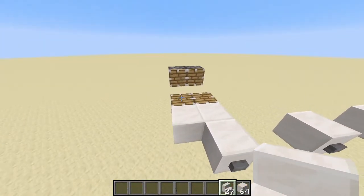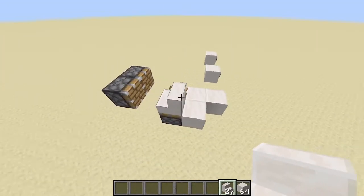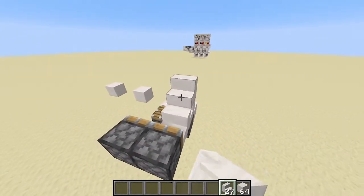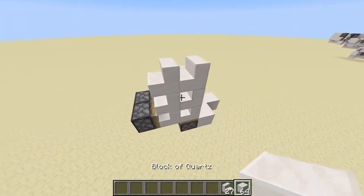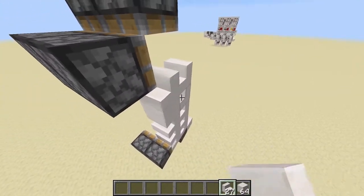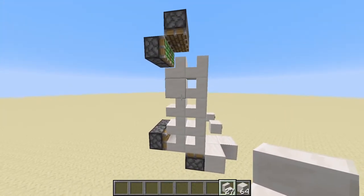Now on this piston right here, we're going to go ahead and place down a stair with the back facing towards the button. Place down one more stair right here, again the same orientation, and then two stairs on top of each of those blocks. Now place a solid block here, another stair, and then two stairs just like so. We should get a structure that looks something like this when you're finished.